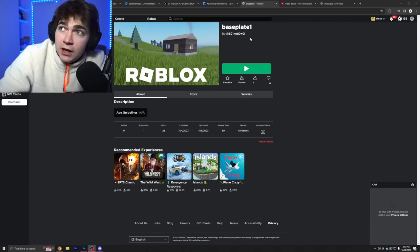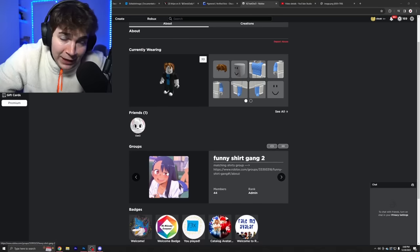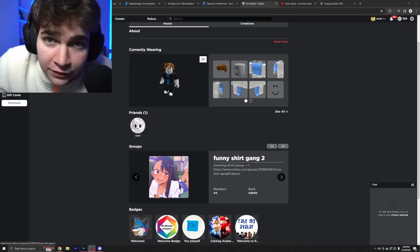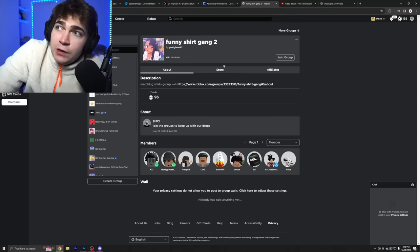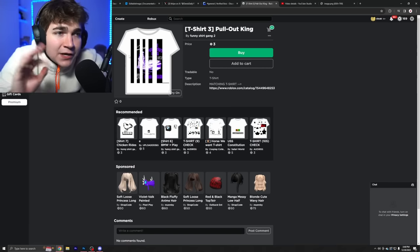If you think that's bad, just wait until you see what else I found — it gets a little bit worse. So the game Baseplate 1 looks completely normal, but if you actually go to the person who made it, it takes you down an entirely different rabbit hole that is sickening as well. Here's his profile — scroll down and he's in a group called Funny Shirt Gang 2. Clicking on that, you're going to need some bleach for your eyeballs because inside this group are terrible, terrible things. They've actually figured out how to completely bypass Roblox shirts and display explicit content on Roblox shirts as well — so they can literally walk around in a Roblox game wearing a shirt that is a picture of explicit content.